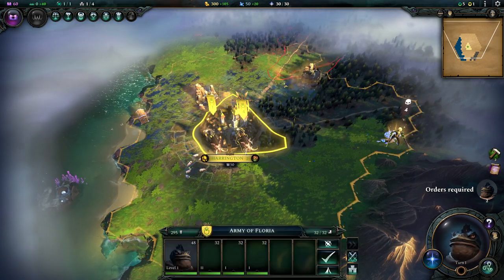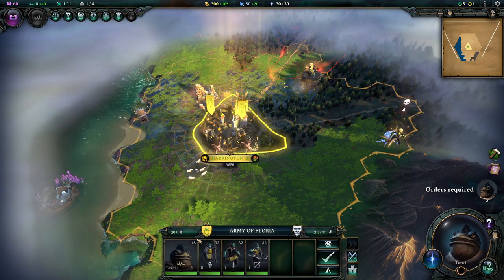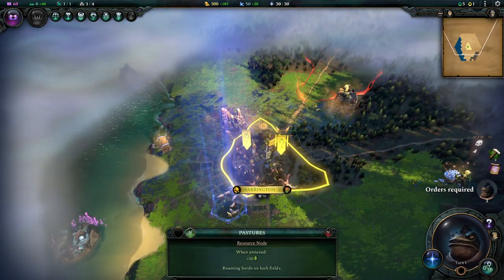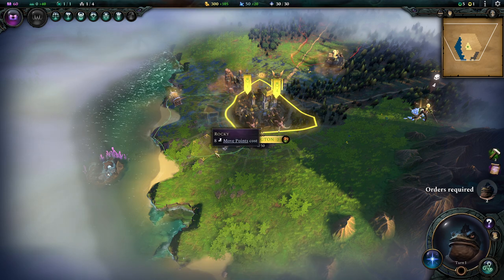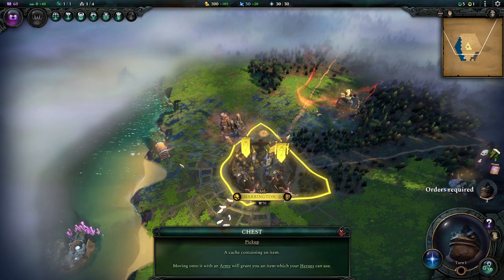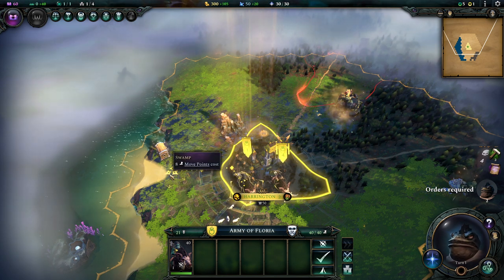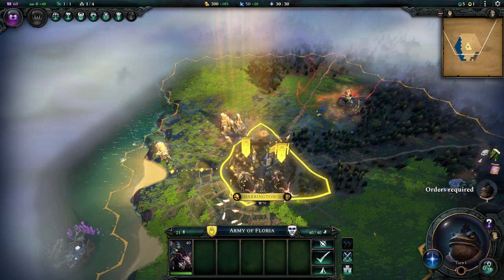We have this city here which we start out with. We have these two groups of units - one is an explorer type unit, and another one here is our hero with a bunch of units. Then we have a bunch of stuff around our city. Certain things are interesting, like these sheep here running around. If you've ever played Settlers of Catan you know sheep provide wool, but in this they provide food, which makes sense because you can actually eat sheep. Then there are these glowy bits sometimes where there's a chest. This one contains an item.